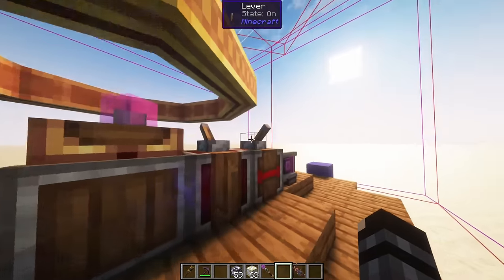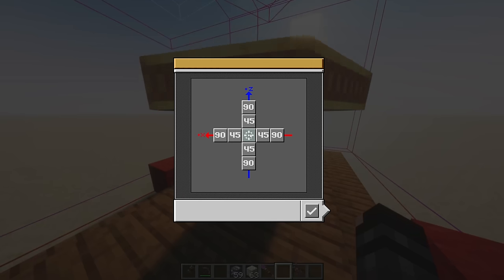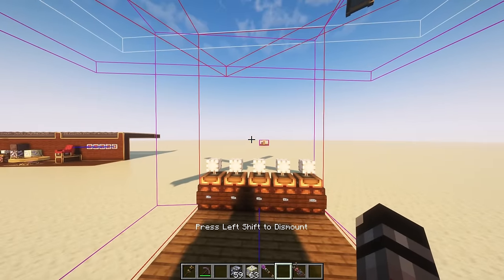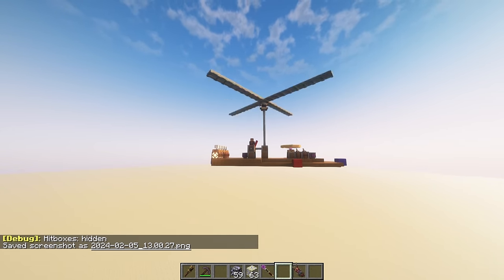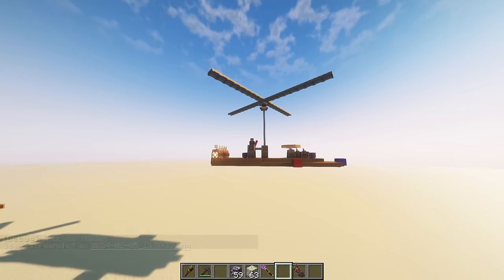But if I activate the gyroscope, we'll see what happens. I've selected the middle stabilization setting, which will keep it stable. And if I go back in the chair and fly — suddenly it's stable. Suddenly it doesn't go crazy and flip over. That's the gyroscope doing its job.